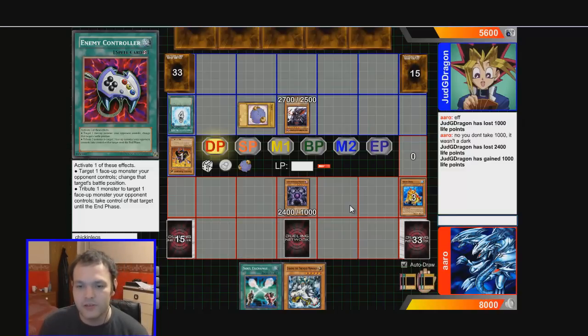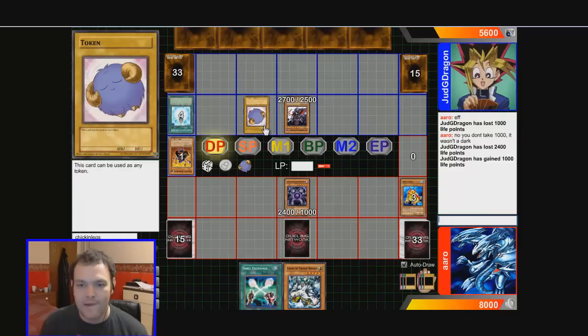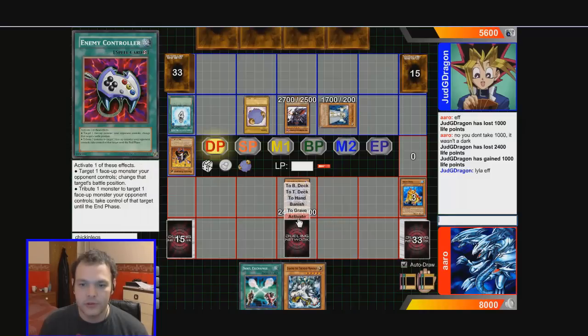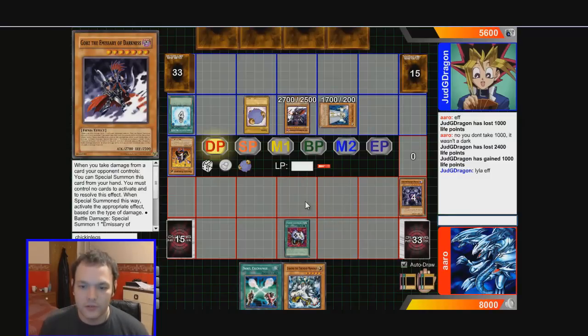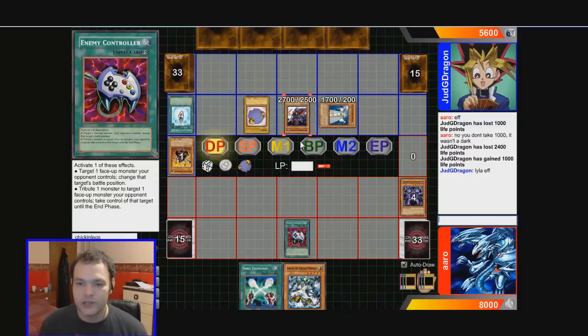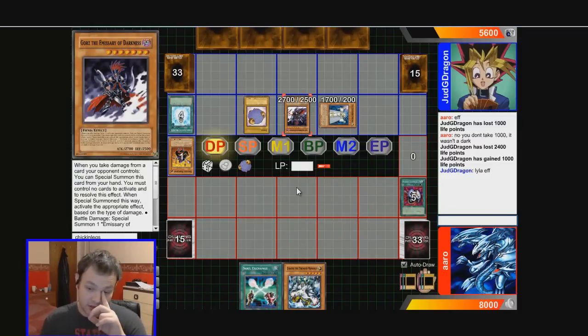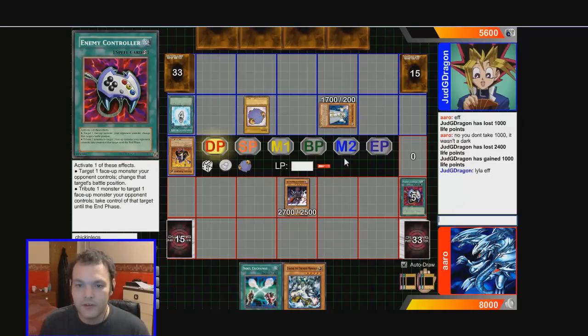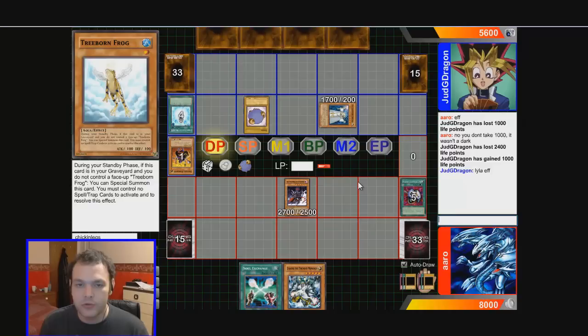It completely depends on what his turn entails now. He's going to attack — Lyla goes to defense to try and kill my back row. I'm going to tribute my Caius and take control of his Gorz, just to protect me for this turn, and next turn I'll go crazy. He's got a lot of cards and we don't, which is not good. But we do have Treeborn in the grave, so it completely depends on what we draw. We just want to be drawing Tribute Monsters now.